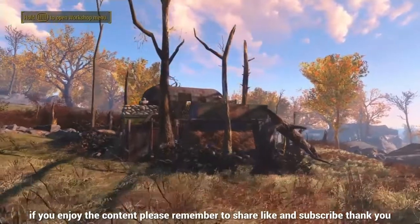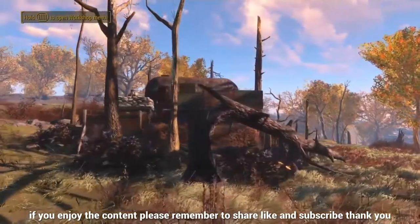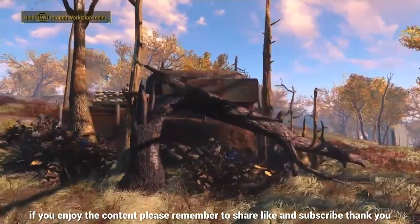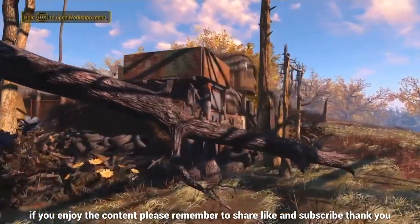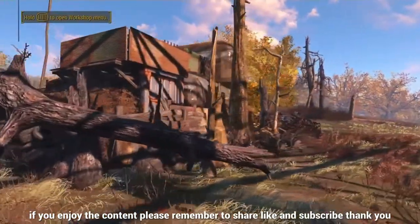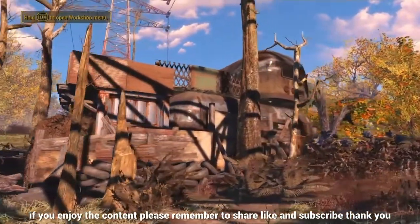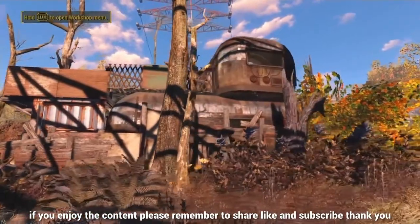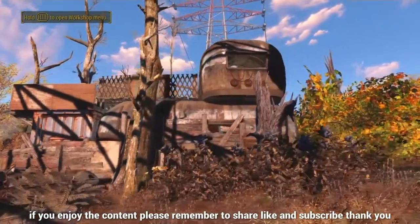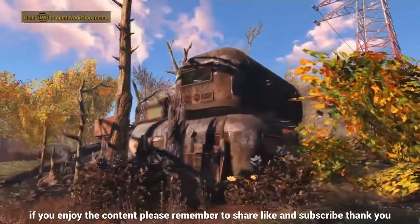I've decided to do it down the bottom of the field. I don't really come and build down here usually unless the settlement brings me right the way down here, and Abernathy isn't one of the places I build very much. So I've built a little place out of two trailers, one container, and I've actually placed all these trees using the USO mod — all these plants and trees around as if they've been growing around it and died and different things like that. I quite like how this one's turned out.